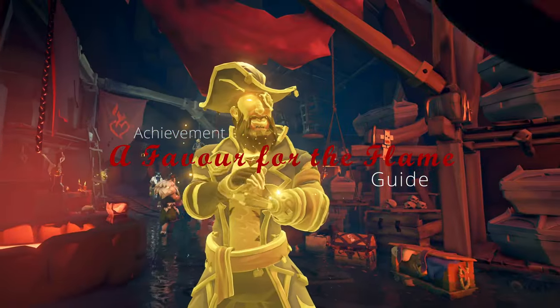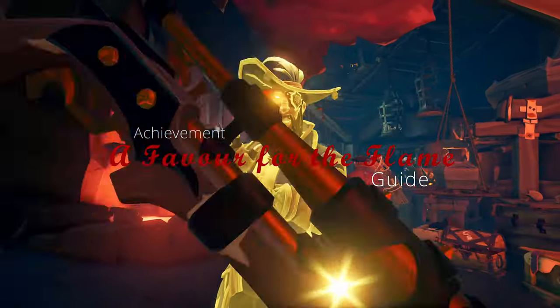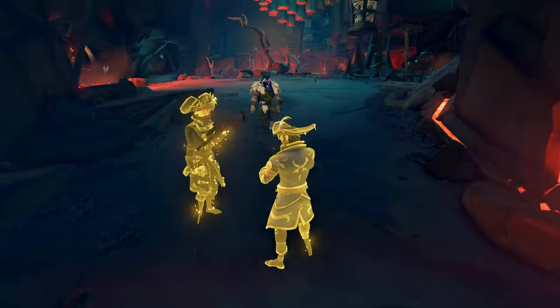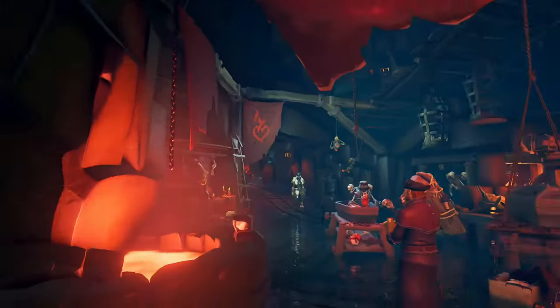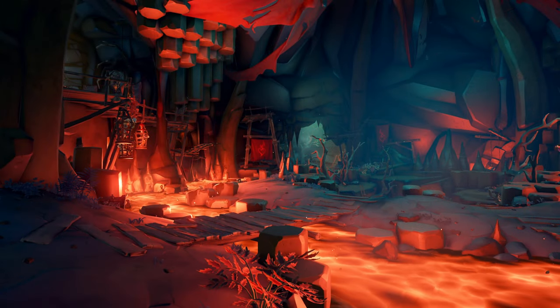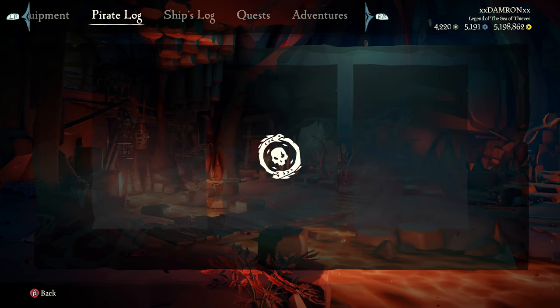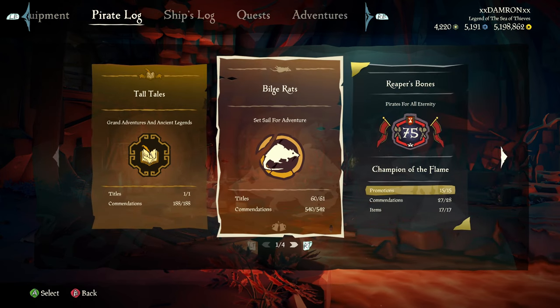Welcome to the seas, this is Dameron. I'm playing Sea of Thieves — we're in Season 9. In this video we're going to be covering the 'A Favor for the Flame' achievement, which tasks you with selling 30 Reaper's Chests or Reaper's Bounties to the Reaper's Bones.